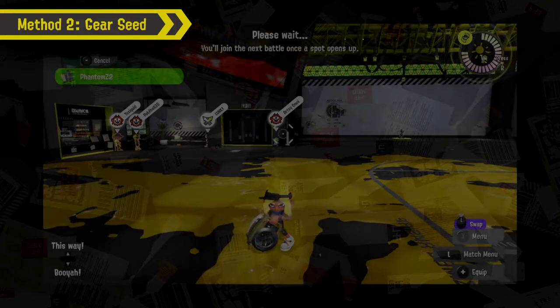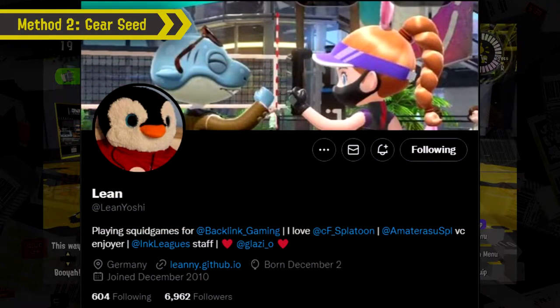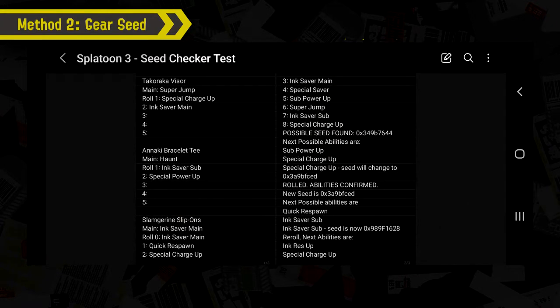We have Lean Yoshi on Twitter to thank for figuring this out. They've developed a website that not only provides you with what your seed is, but also a database for all other aspects of Splatoon 3. The two tools you'll need are the Gear Seed Recovery and Gear Seed Checker — links will be in the description along with Lean's original written tutorial. This method will require keeping track of your gear's brand and abilities, so open a notes app to keep track.